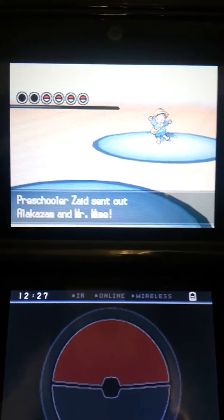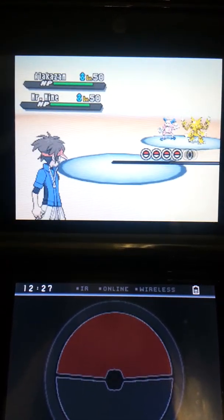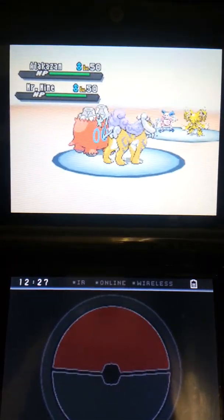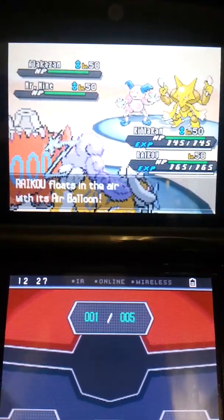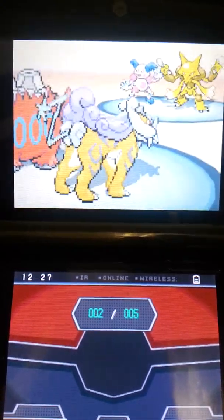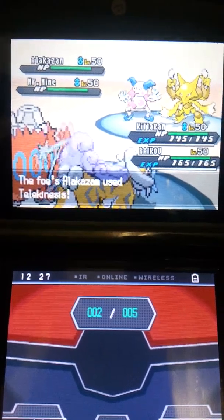Alright, so they're going to start out with an Alakazam and a Mr. Mime. I'm going to start out with Killer Cam — with a K — and a Ryko. The Air Balloon is going to stop me from getting hit with what would be super effective moves like Earthquake, so that's going to keep me off the floor.